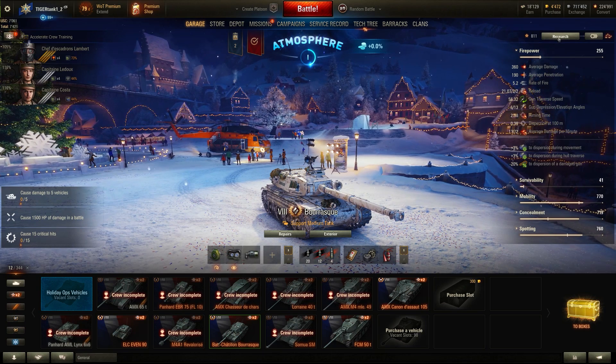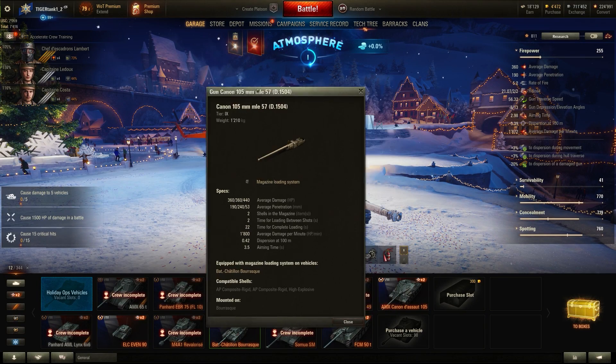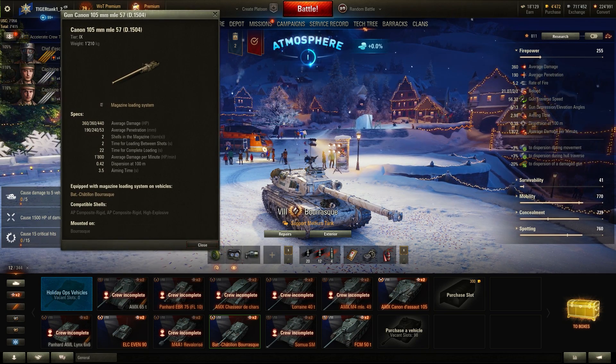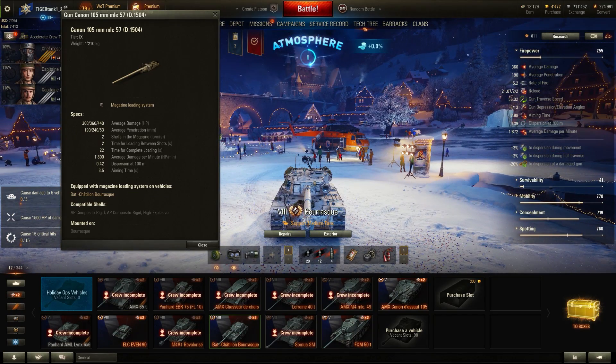It has a 105mm gun — let me show you the characteristics. It's a tier 9 gun called the MLE-57D-1504, which you might be familiar with, because this gun is very similar to the EBR 105's gun. We all know that the EBR 105 is the most balanced tank in the game, so this also means the Bourrasque is very balanced — the reality, unfortunately, is that it's not very balanced.